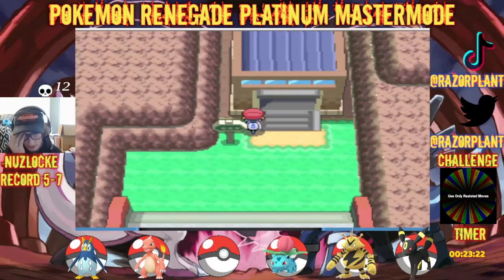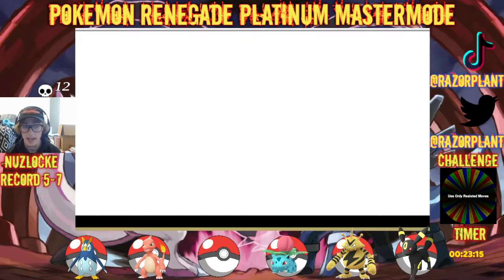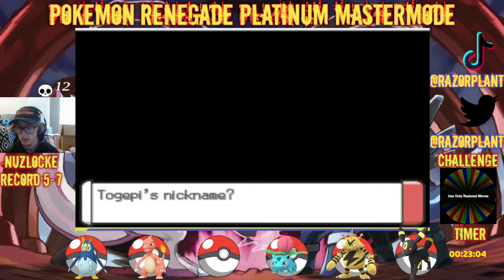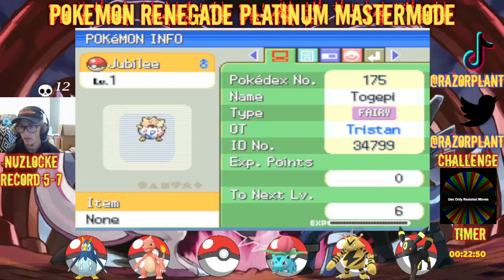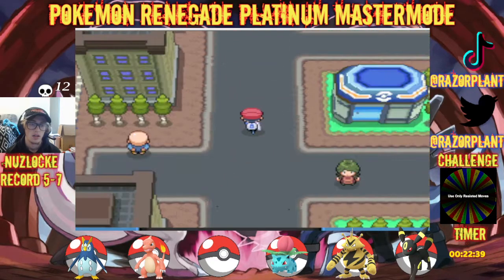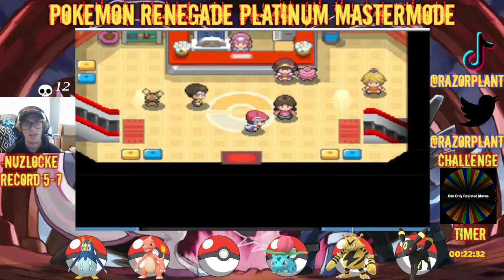I'm cool with him not being a Fighting type just yet. I'm gonna go back and heal real quick. We did get the egg to hatch — it is a Togepi, we knew this. We're gonna name it Jubilee.